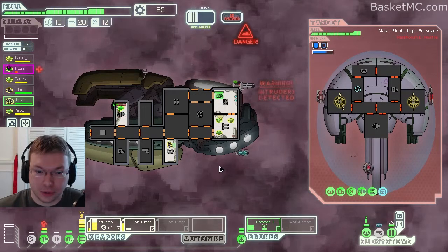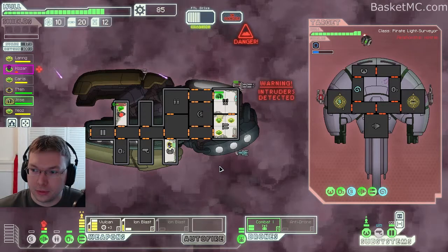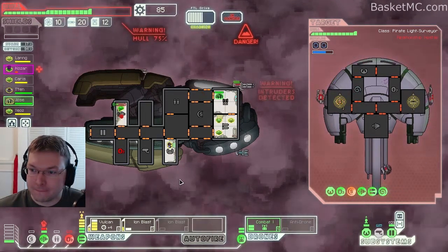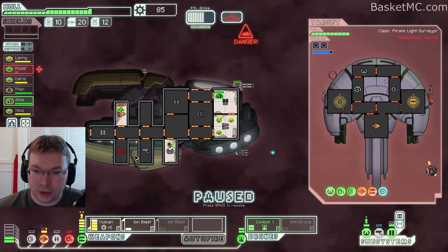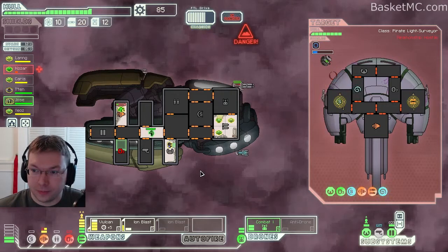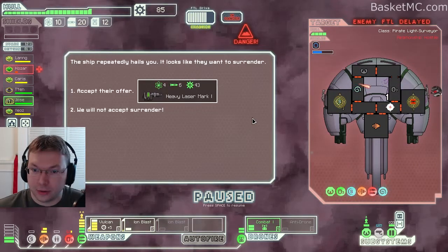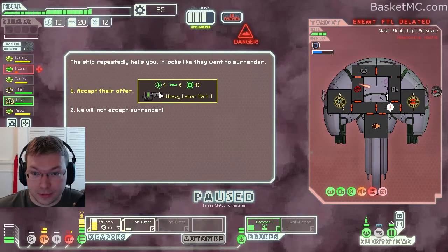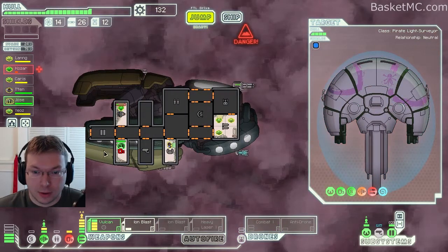He's mind controlled our engines — it's not really the end of the world. Our O2 is down. I would like his weapons to be down. Let's send someone over to repair our O2. His weapons are beat up — his weapons are down. He's charging his FTL; I don't really care. He's going to give us enough for shields and a fancy weapon — I will definitely accept.